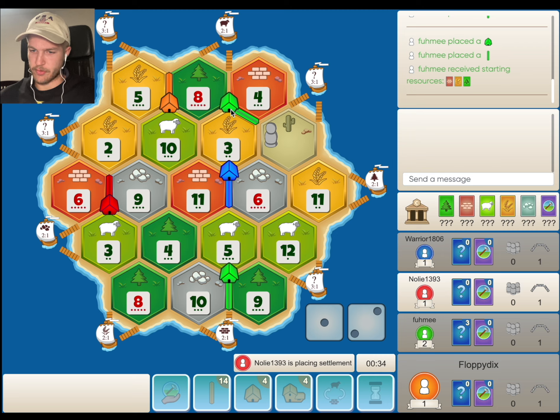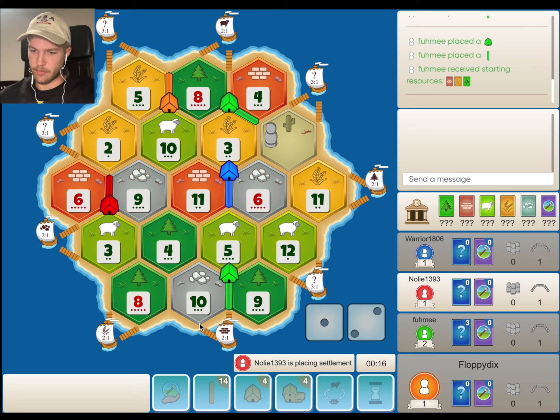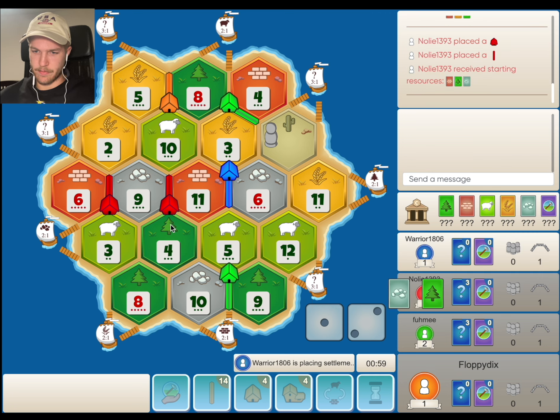Green looks like he's kind of going for ore-wheat-sheep as well. Red could take this 4, 8, 10 — I think it's pretty decent, and then he goes down to the brick port, doubles up on the 10. I'm very surprised this 8, 4, 10 is open. I'm really tempted to get on it because of the coordinated 10s and just because it's such high production. But I really hate leaving this 6 spot open.